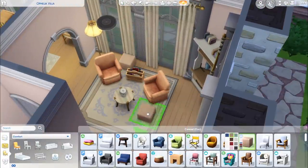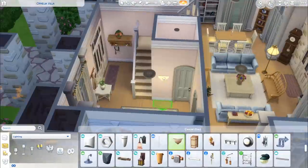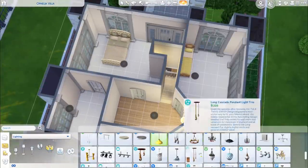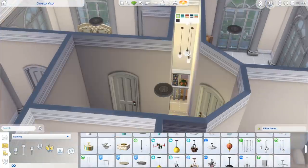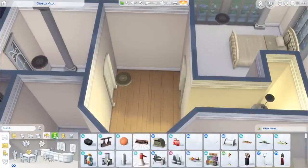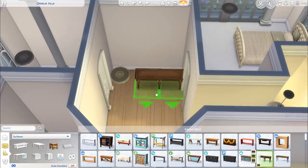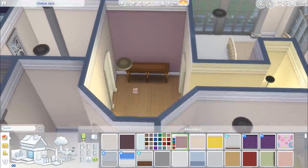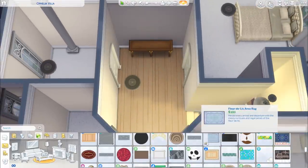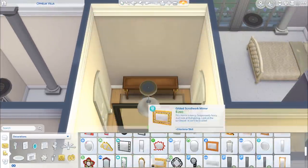I might like to revisit that corner and change it later. We're also using a couple of little ottomans from Spa Day, base game plants, and I think the magazine holder was from Parenthood. Up here we're putting a few sconce lights in — I wanted it to look a little bit dated. Those hanging lights were too modern for the house. I wanted it to look slightly dated, maybe more 90s. Like they'd had the furniture for quite some time but they've still maintained the home really well. A lot of you might say it's not dated, it's more classic, so maybe it's just the aesthetic.